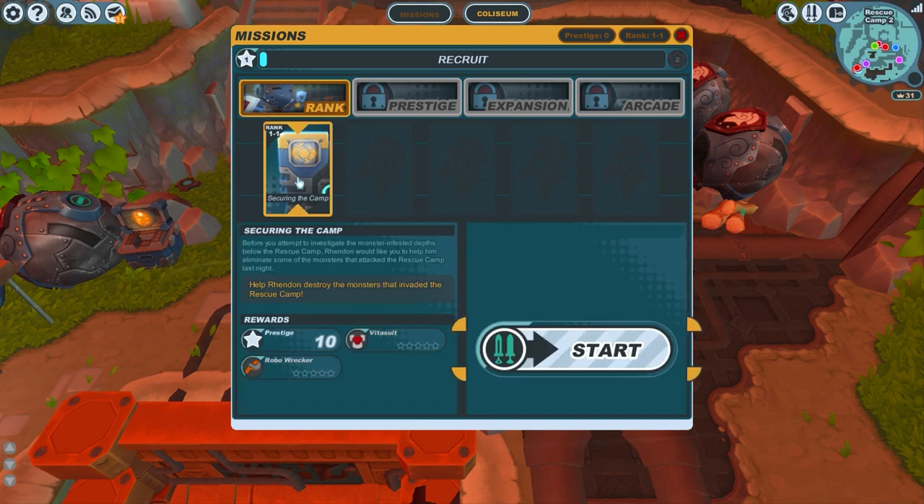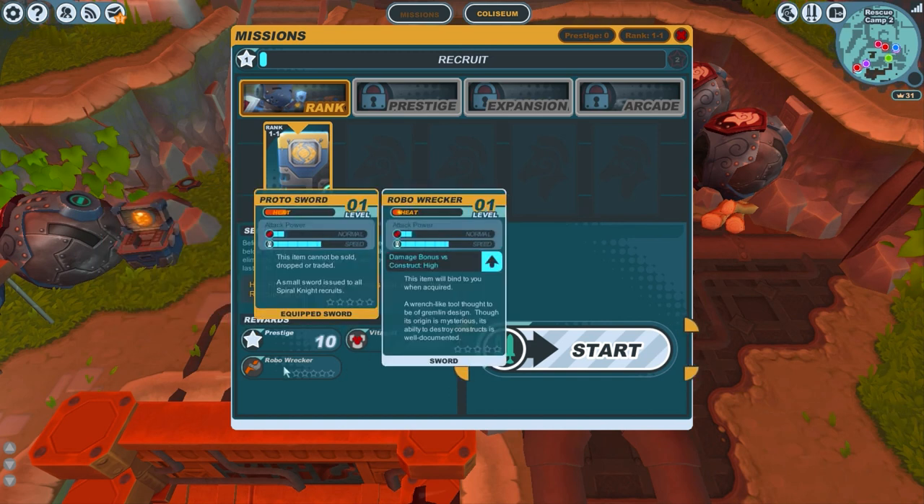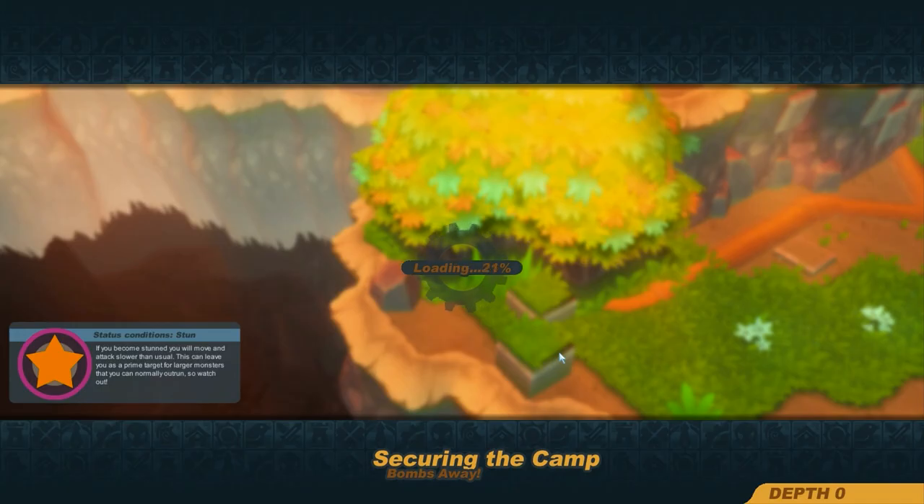Scouring the Camp mission — I get 10 prestige, a vita suit, and a robo wrecker. At the moment I have a proto sword. I can see the damage stats with just some bars, and it looks pretty similar. The suit also looks pretty similar. Anyway, let's start that and see how the missions work.